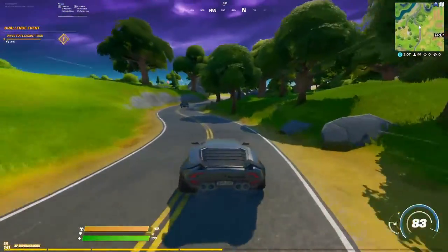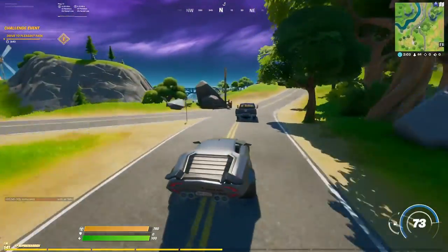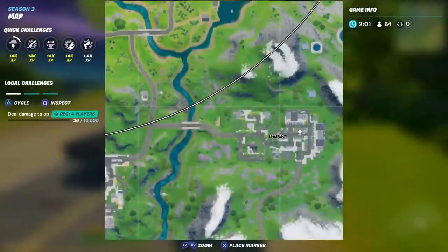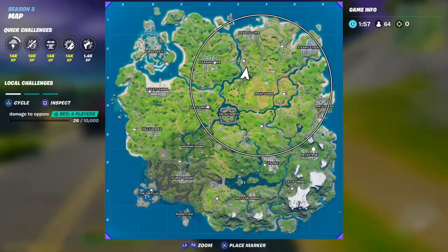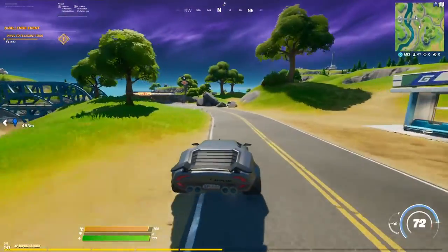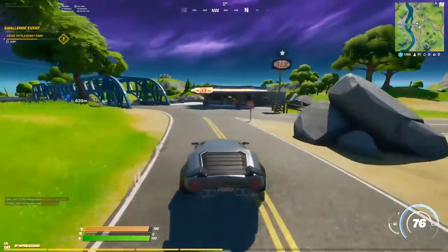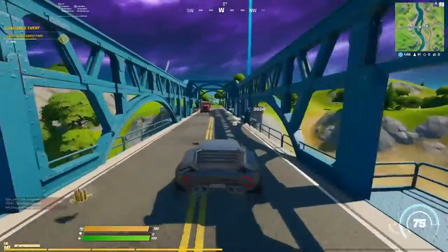You can see all these cars trying to go. You can do it in any car, but I do recommend the Whiplash — that car is pretty fast. I think it's the funnest car they have in Fortnite right now. It's really awesome, and we have plenty of time.